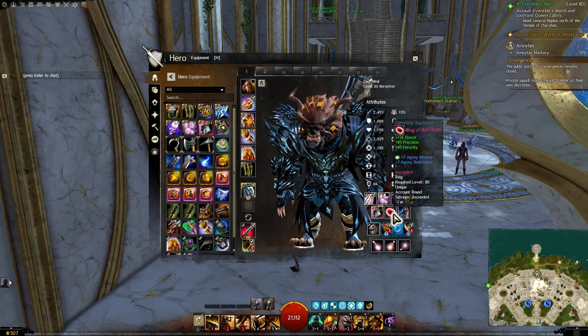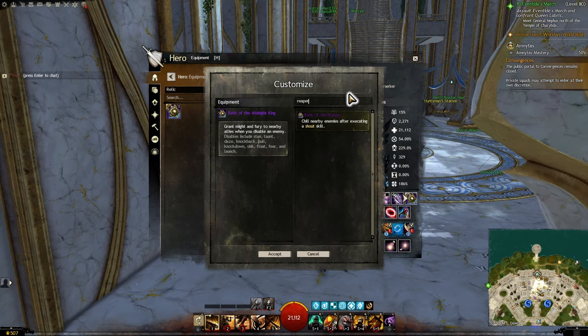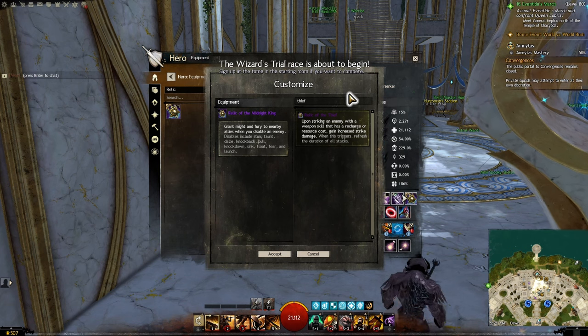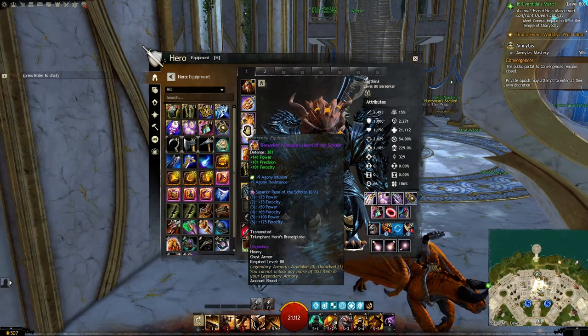I personally used Berserker's gear in all of my testing and swapped out Rune of the Monk for Relic of the Midnight King. There are some other options: Relic of the Reaper could have some fun synergy with running a lot of shouts, Relic of the Trooper could increase your Condi cleanse if necessary, and Relic of the Thief is a classic one for increased damage output. I also kept my Sigil of Impact and Sigil of Force for my weapon skills, and Rune of the Scholar for my armor.